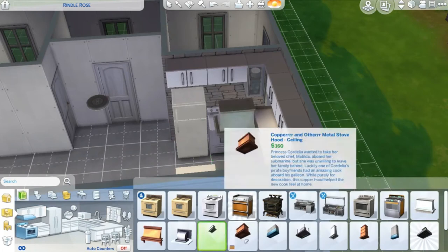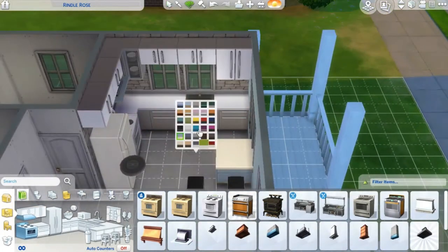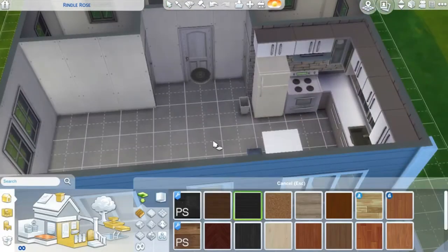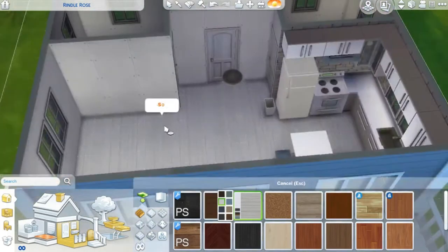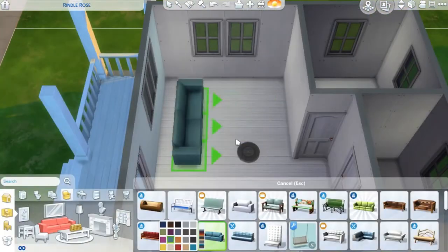I wanted to do something really pretty in the kitchen with just a stone backsplash and very neutral colors. And then the rest of the area is kind of blue and there's white wood throughout the entire house.